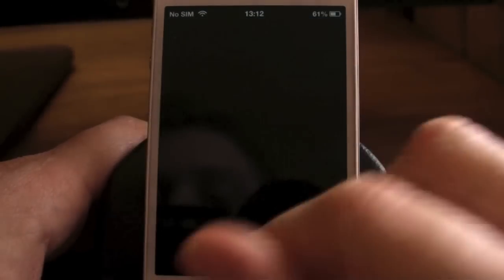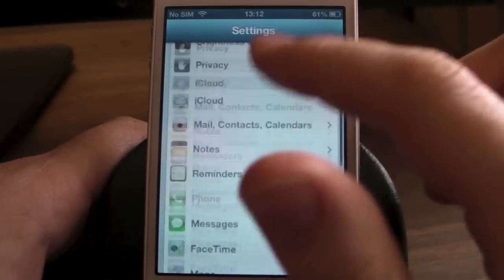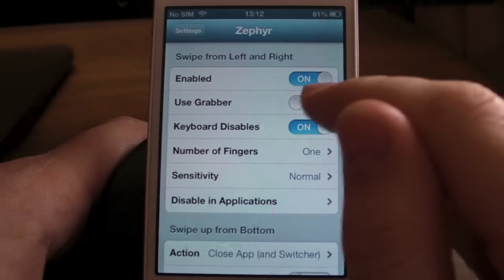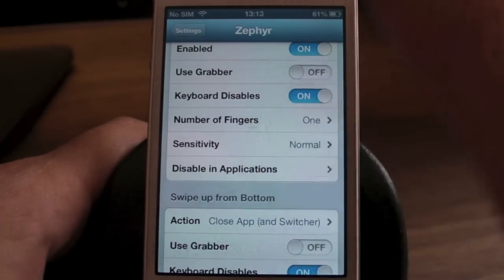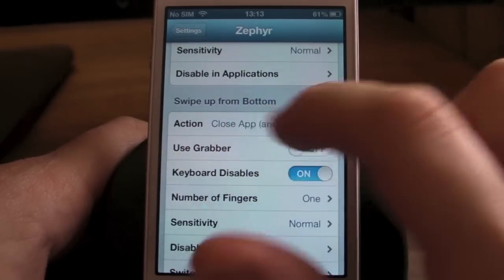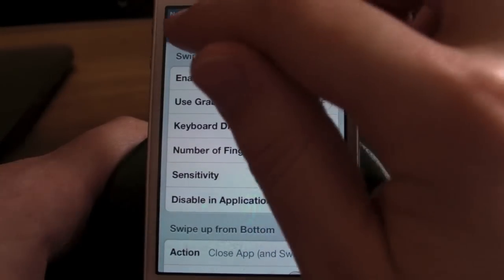And it is in settings. It should already be enabled when you install it. Already enabled. You can use Grabber, which is like your multitasking at the top. How many fingers you'd like to use to swipe across — I've just got the one. And also swipe up from bottom. You can change all of these around in your settings. Very simple to do.